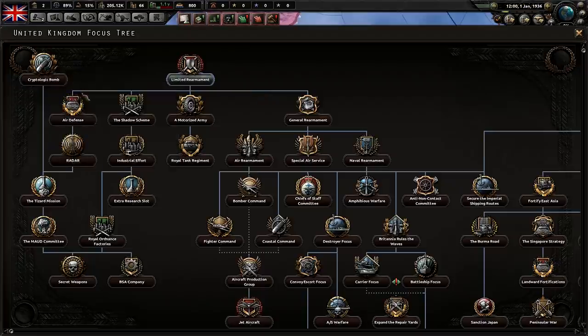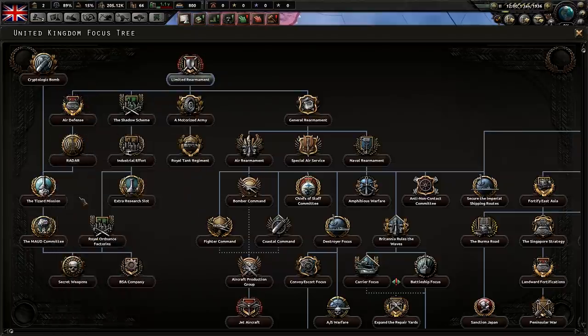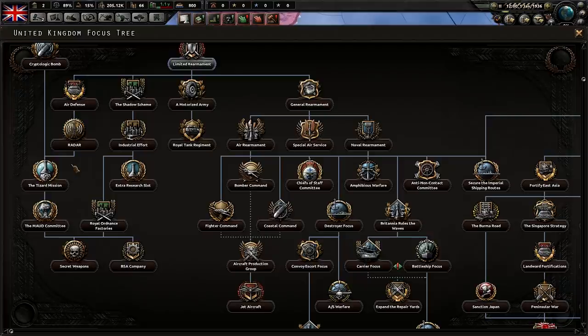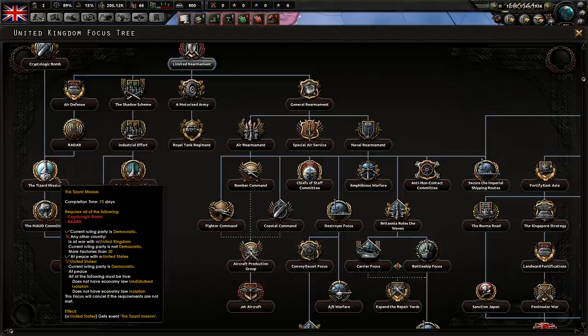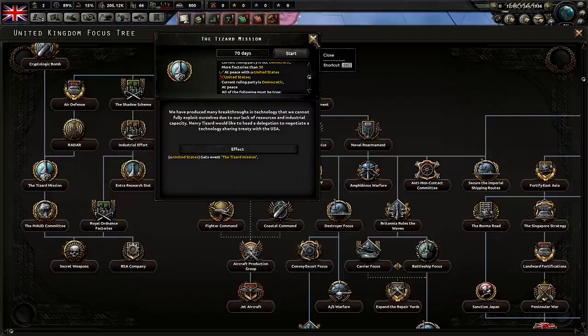When you get to the Cryptologic Bomb, air defense, and you can finally do the Tizard Mission, make sure you ask the United States player before doing this if they have Fighter 2s either researched or currently researching. It doesn't say what it does on your end, but it will give the United States a 100% bonus for the next fighter technology. So if they have Fighter 2s already, the bonus will apply to Fighter 3s, and they can potentially get Fighter 3s in 1939 or 1940.